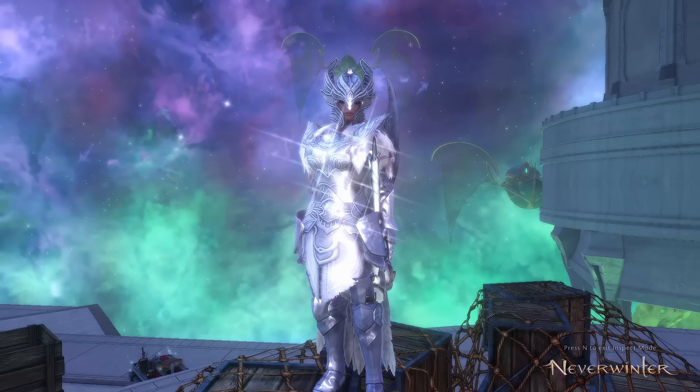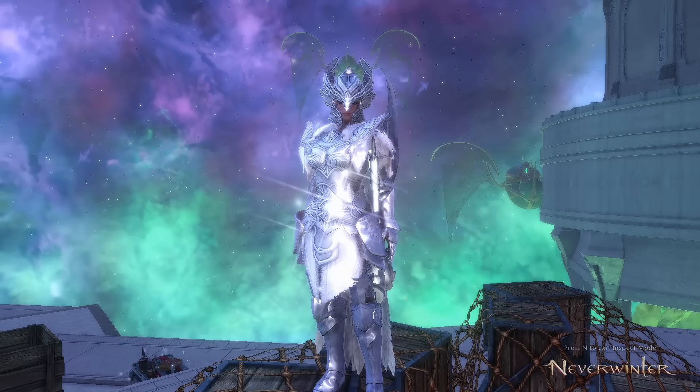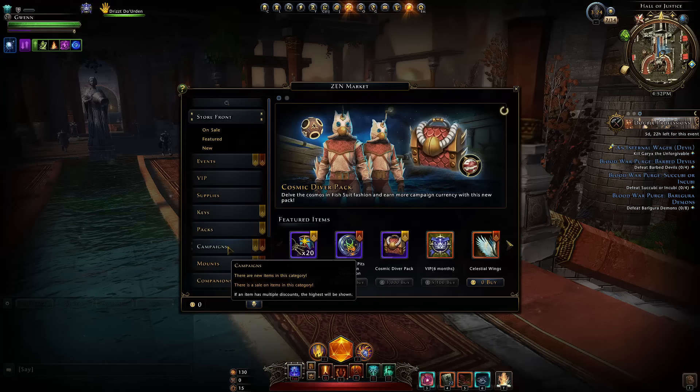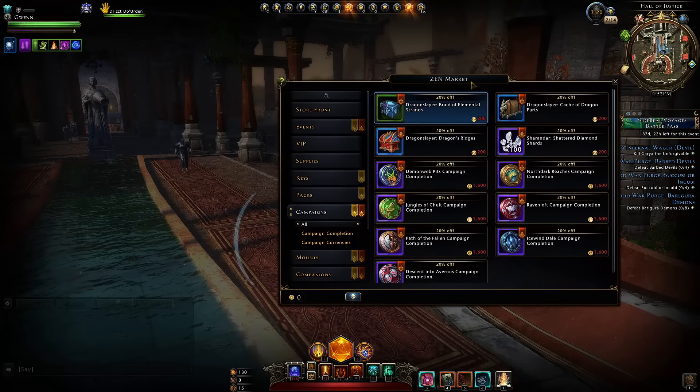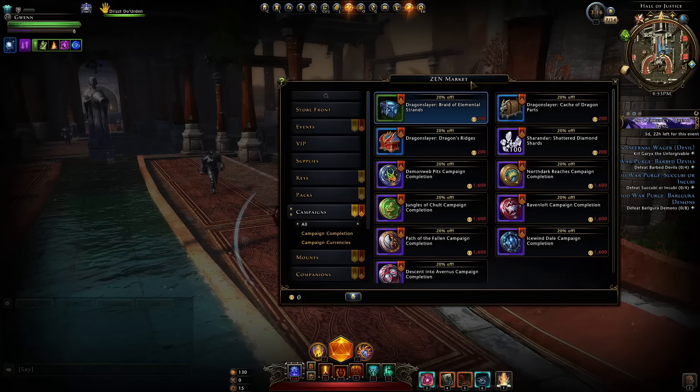Welcome to Neverwinter with Aragon. Yesterday, unannounced, we obtained some new items in the Zen Market. These can be pretty good, especially for newer players. Even if you're a mid-game player, you might be able to take advantage of this — and that is Dragon Slayer Zen Packs.